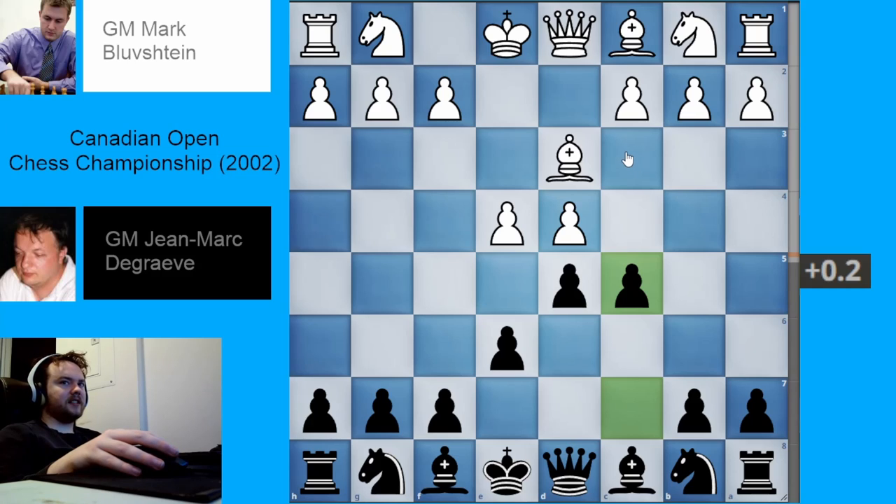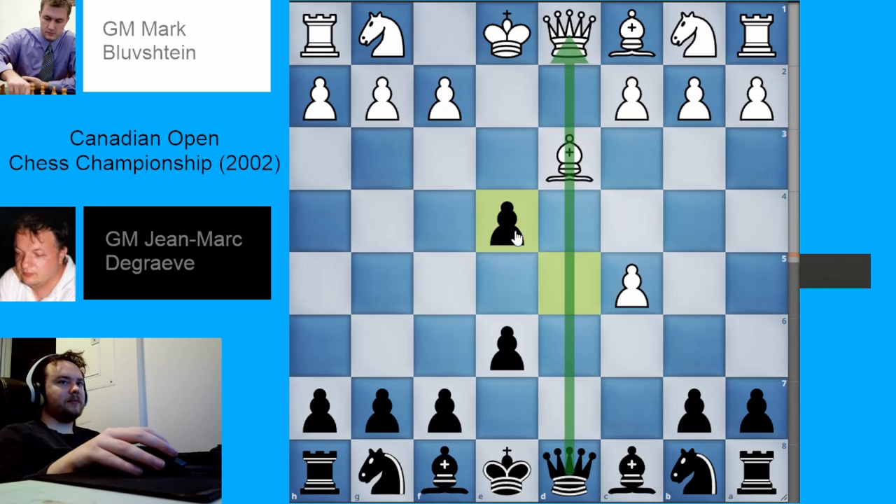Before continuing with that, I should mention some of the ideas behind pawn to c5. Basically, black is putting pressure on white's center and in particular is threatening to win this pawn. So if white now plays pawn to e5, then black can just take the pawn. And similarly with other moves. If white plays exd5, that's no good because black will most likely be removing white's ability to castle.